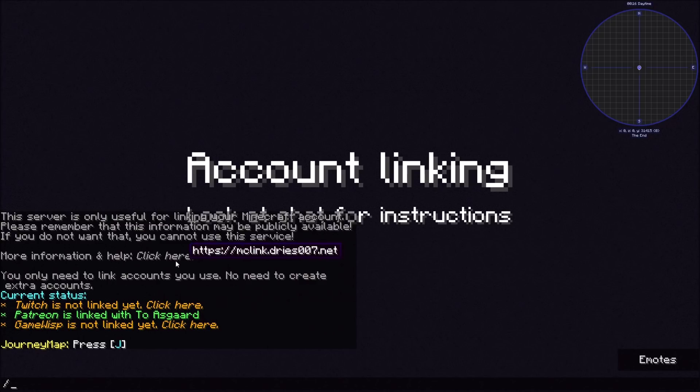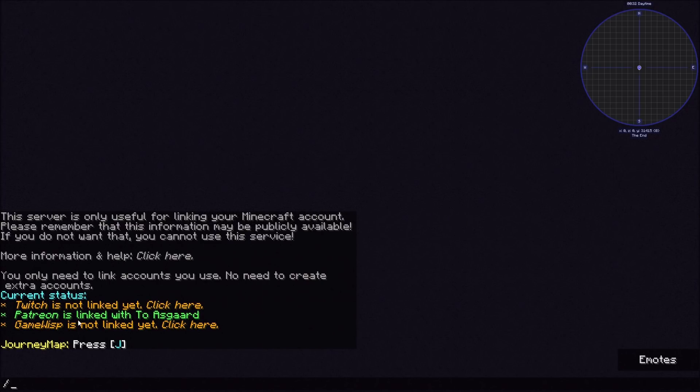It says please remember that this information may be publicly available — if you do not want that, you cannot use the service. More information and help, click here. It's not going to let just everybody access your account or anything like that — it basically just says your account is linked to that Patreon or that Twitch. You can see my Patreon is already linked here, so I'm not going to be able to link that again.